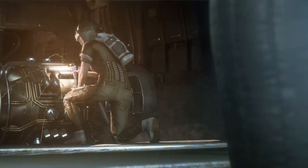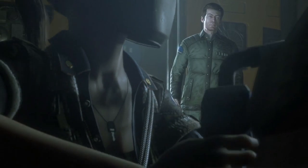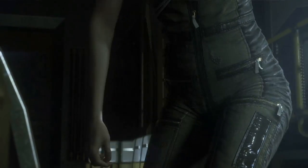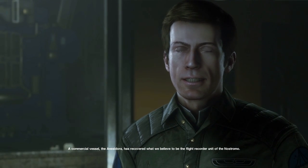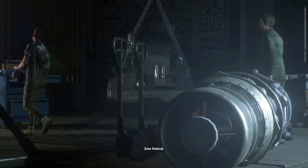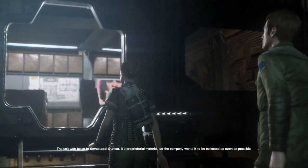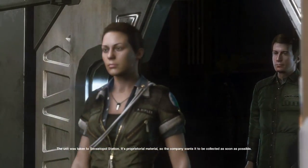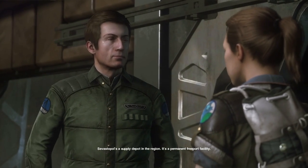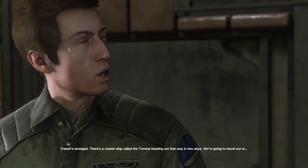Ripley is greeted by Samuels who says he works for the company and that it's about her mother. A commercial vessel, the Anesidora, has recovered what they believe to be the flight recorder unit of the Nostromo near Zeta Reticuli. The unit was taken to Sevastopol Station - it's proprietary material so the company wants it collected. Sevastopol is a supply depot, a permanent freeport. Transit is arranged - there's a courier ship called the Torrens heading out that way in two days.